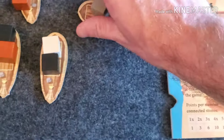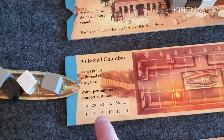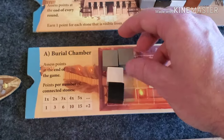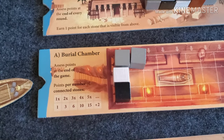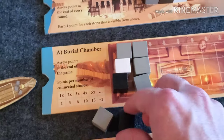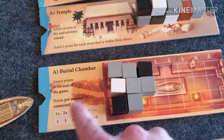Next is the burial chamber, where you get points at the end of the game based on the number of connected stones. You want your stones to connect here. If gray already has two connected, they're going to get three points. As the game progresses, if gray gets five connected, that gives them 15 points. Whereas black with two separate stones gets one point each, and white gets one point.